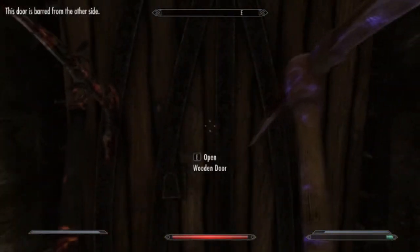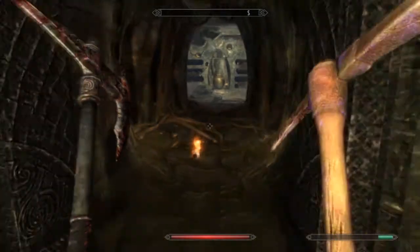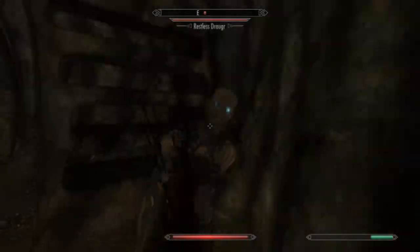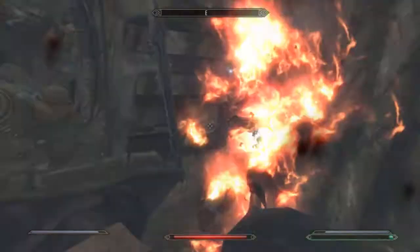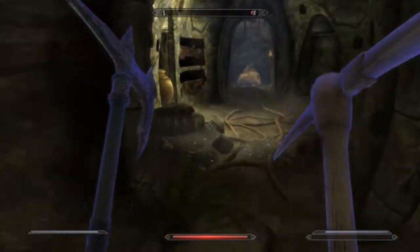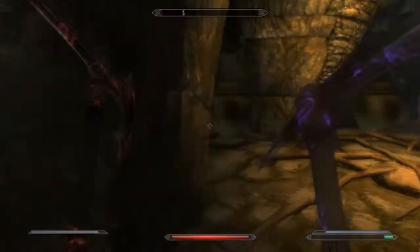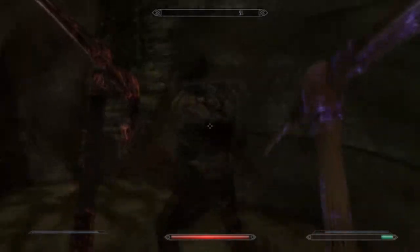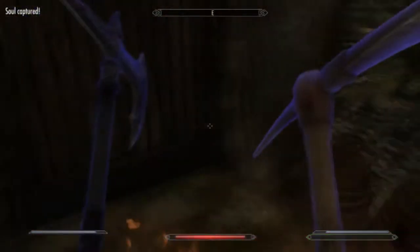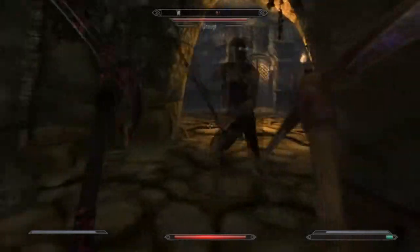What is this? Door is barred from the other side - that sucks. Let's go out the big ominous iron door. I think I have a bunch of lesser soul gems - smaller soul gems that I'm filling up. I can use them to enchant some random items later on.